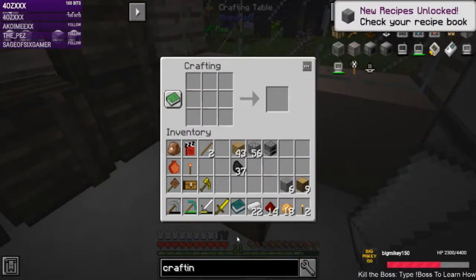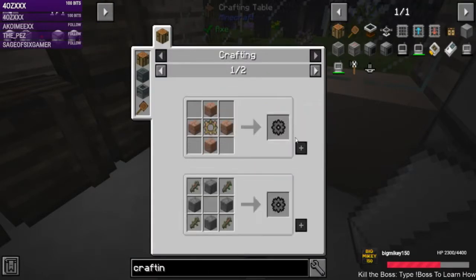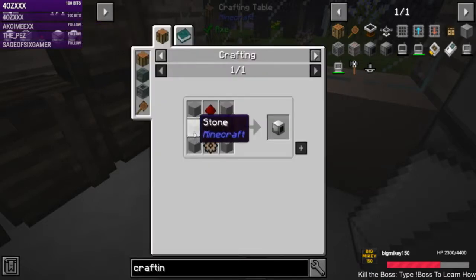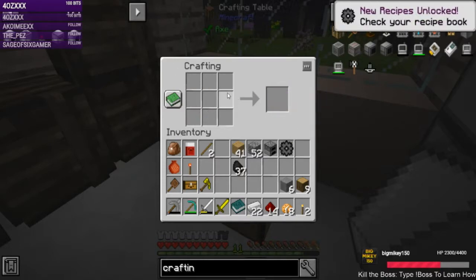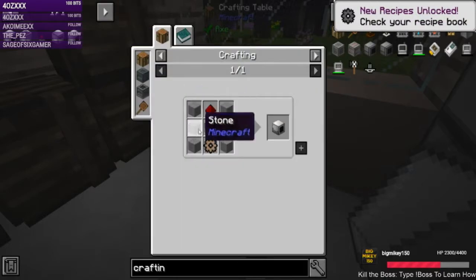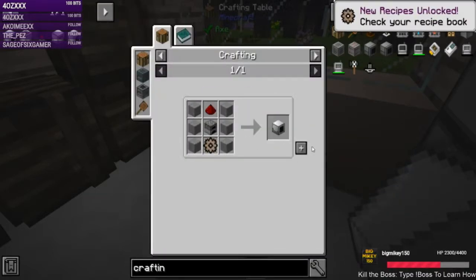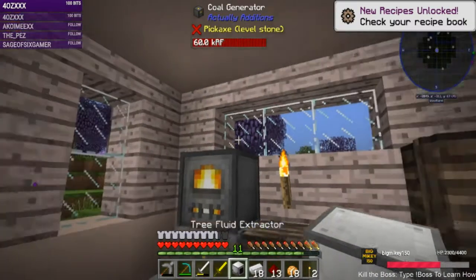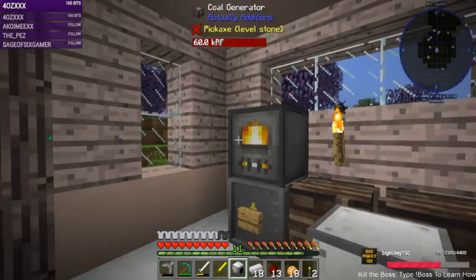We need sticks. Alright — tree fluid extractor. And now we should be ready for this. The tree fluid extractor is built. We can face it — can we face it up?